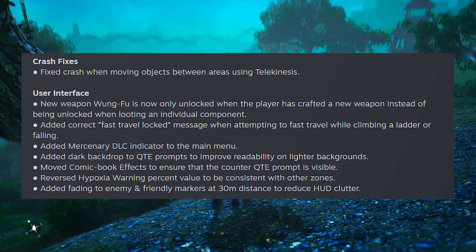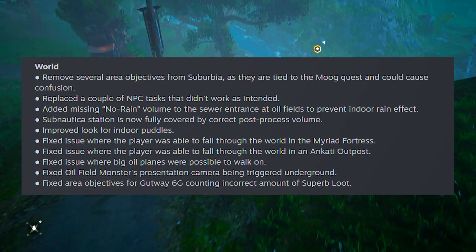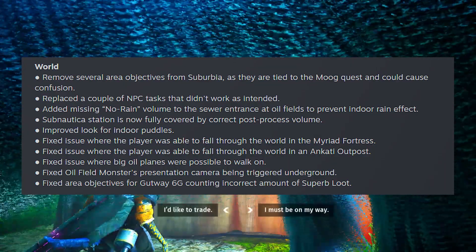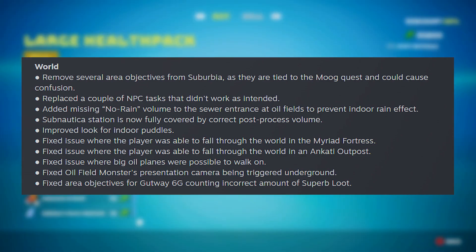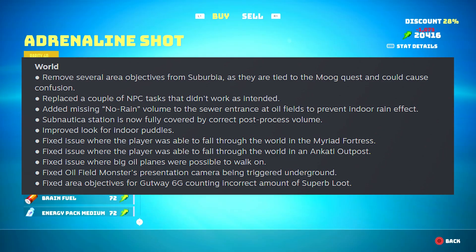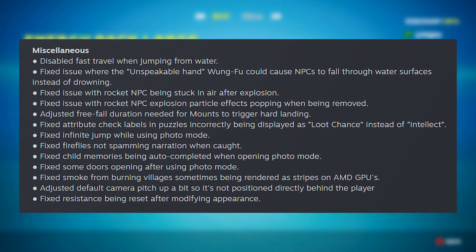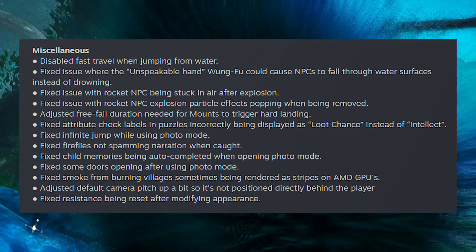Quickly through the last sections: they removed several area objectives from suburbia tied to the MOOC quest that could cause confusion, replaced NPC tasks that didn't work as intended, added missing rain volume to the sewer entrance at oil fields, fixed Subnautica Station post-process volume, improved indoor puddles, fixed falling through the world in Myriad Fortress and Ankati Outpost, disabled fast travel when jumping from water, fixed the unspeakable hand Wong Fu causing NPCs to fall through water surfaces, fixed rocket NPC being stuck in the air after explosion, adjusted free fall duration for mounts triggering hard landing, fixed attribute check labels displaying as loot chance instead of intellect, and fixed infinite jump while using photo mode.